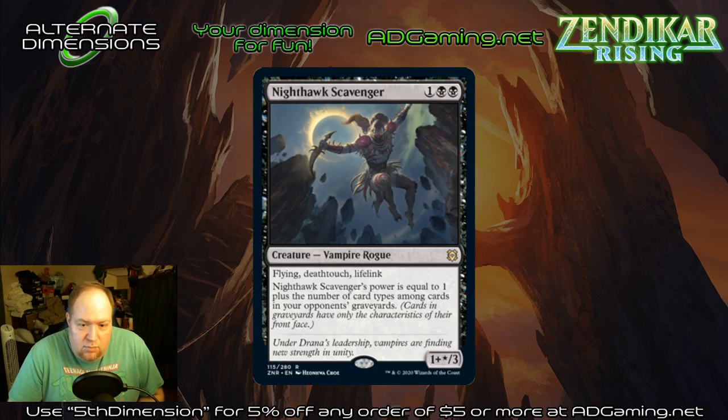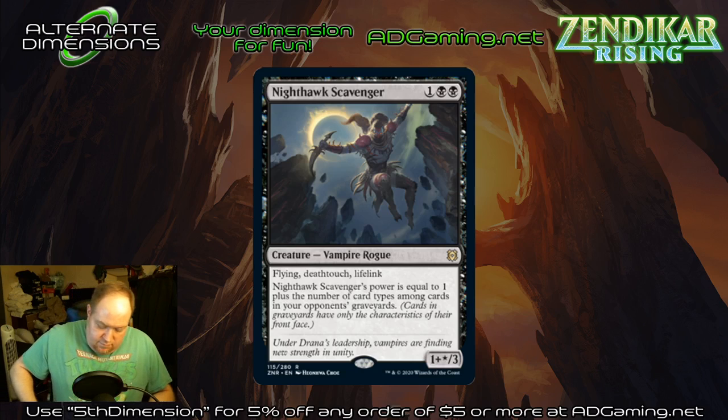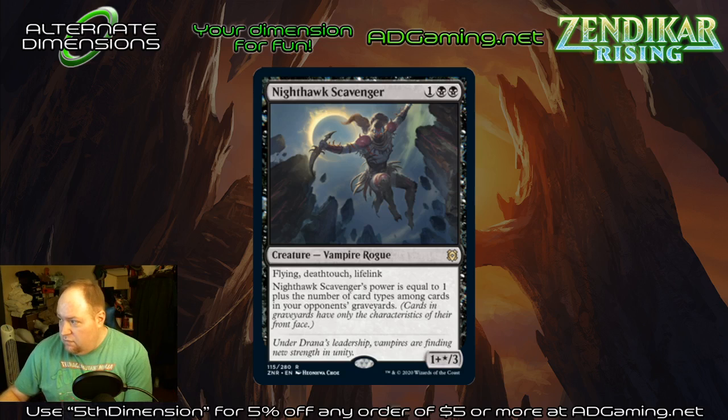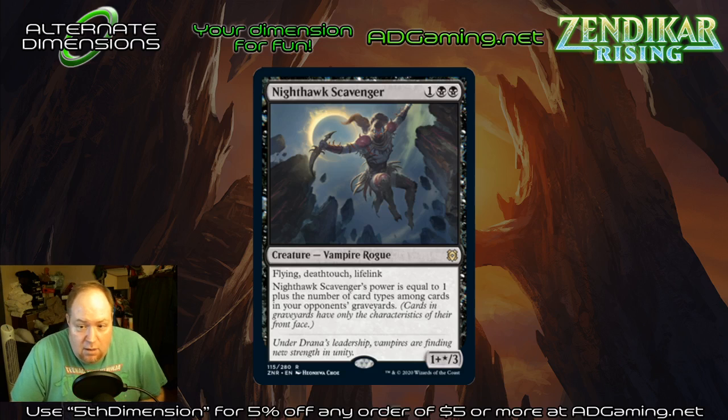To quote Marlon Brando as Don Corleone in The Godfather: 'My boy, what have they done to my boy?' Nighthawk Scavenger looks like a merger of Tarmogoyf — or half a Tarmogoyf — and Vampire Nighthawk. Three mana vampire rogue, flying, deathtouch, lifelink. It has power equal to one plus the number of card types among cards in your opponents' graveyards, with the same toughness.